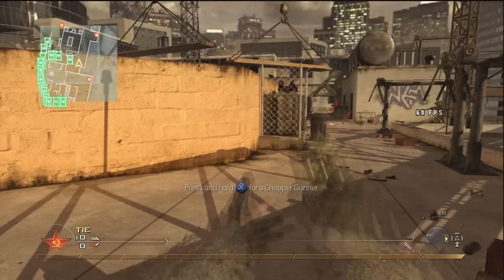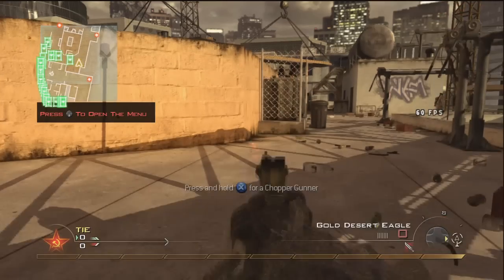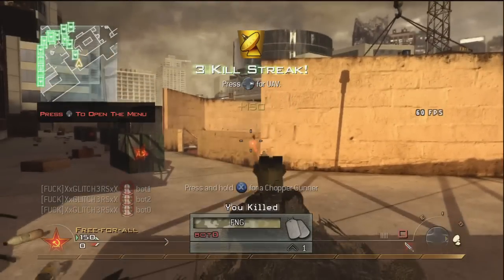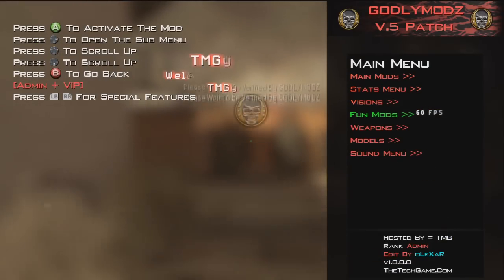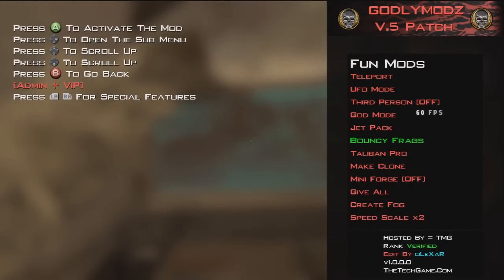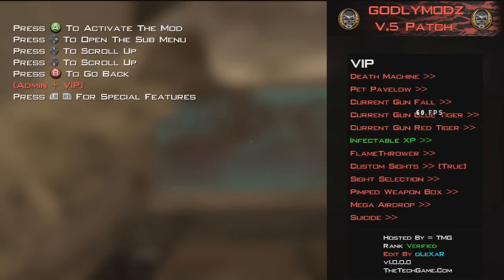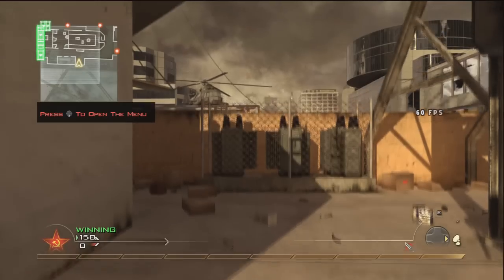Okay, if I go back to the menu — what else do we have? Auto aim — wait, you've got to press right for that. So there you go guys, everything in the menu works. There's nothing really wrong — it's a good menu guys. I actually like this. Yeah, I definitely like it. It's a great menu created by Godly Mods. This was the last one he actually created before he stopped modding. He was a really good coder — it's a really great patch. You can have a lot of fun and mess about with it.